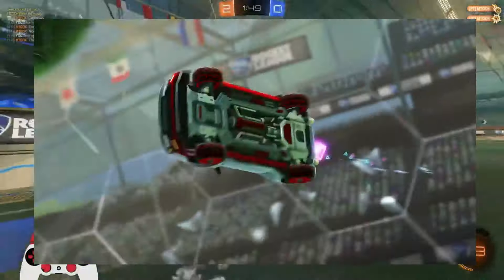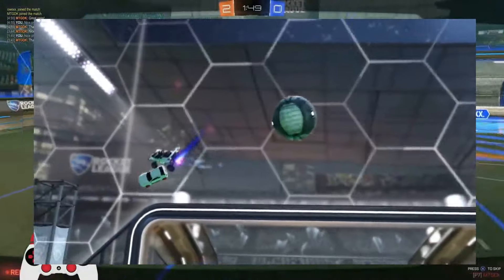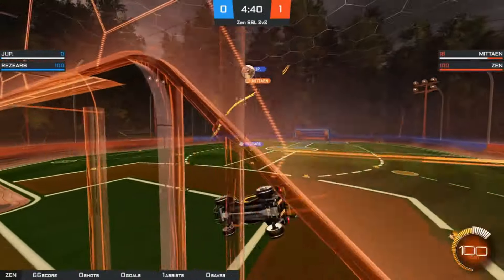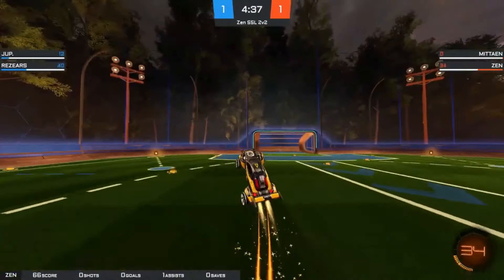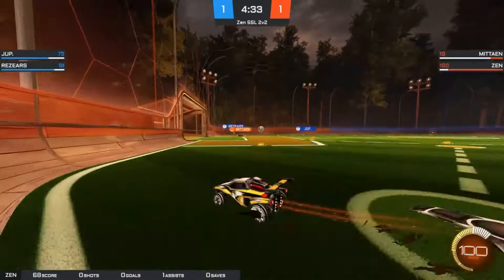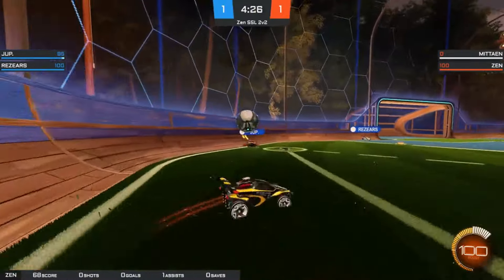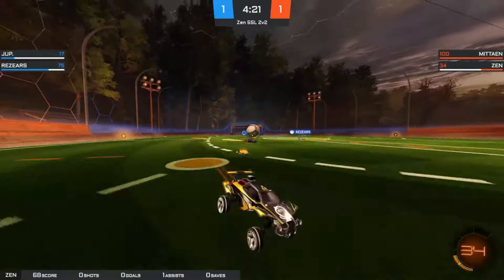We instantly see the Shokunin car alongside an Octane, both with matching white and red decals. It's very retro video game-like, and we can even see a joystick topper on the Octane. There's a moment where the Shokunin goes into slow-mo in the air, and we notice some really cool new wheels. The whole look of this car is just — wow — it looks amazing. We get a very impressive play that leads to a goal, and we see our first preview of a new goal explosion. For just a second, we see retro countdown numbers appear on the screen. It's a small tease, but from what we see, it looks pretty cool.